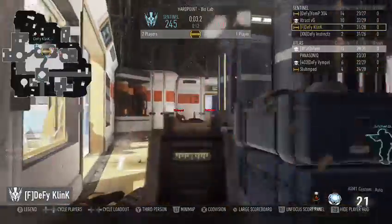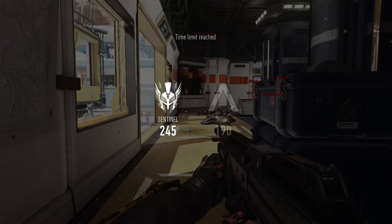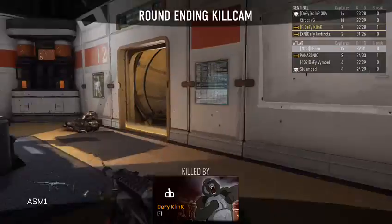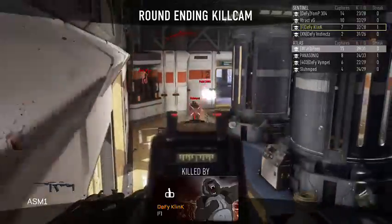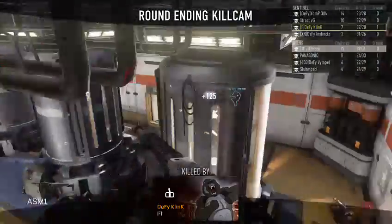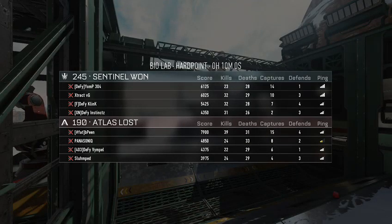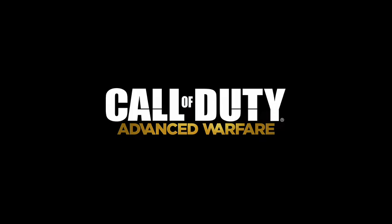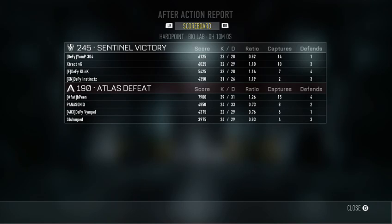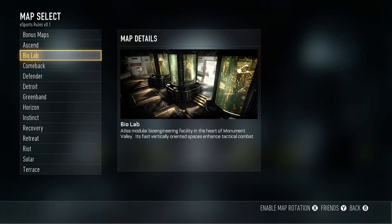Next map we're going to is Riot S&D. That was a nice little kill there by Clink. There's your final scoreboard. Our team sketched takes map 1, so we are moving on to S&D on Riot.